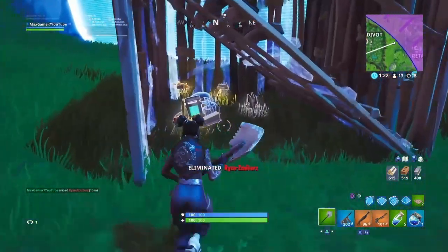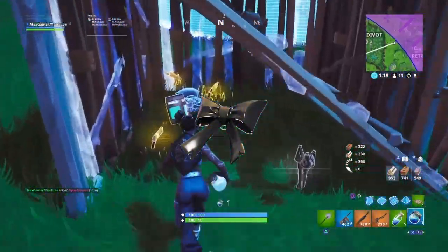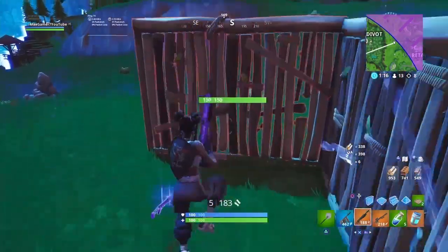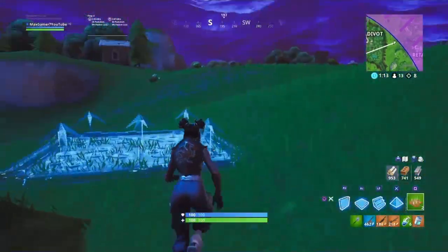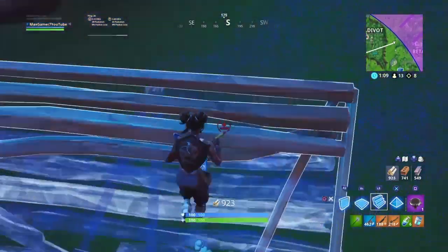Moving on to the number 16 spot we've got the Cuddle Bow. I honestly don't think there's a skin in Fortnite which doesn't go well with this back bling — it's so easy to match it with pretty much anything. The colours of the back bling and the skin just match perfectly making a nice clean combo.